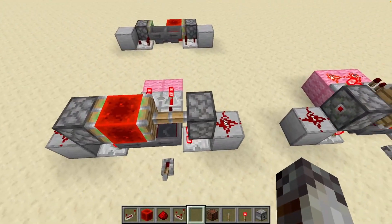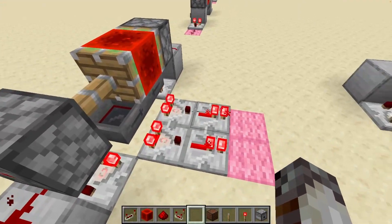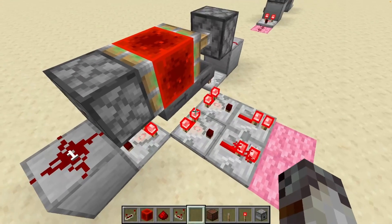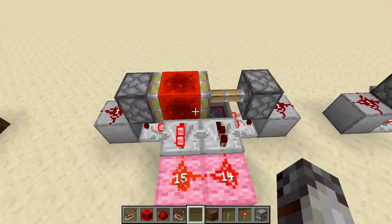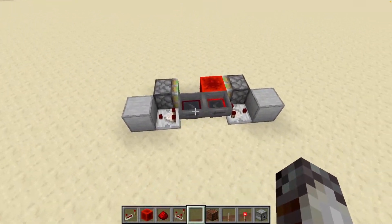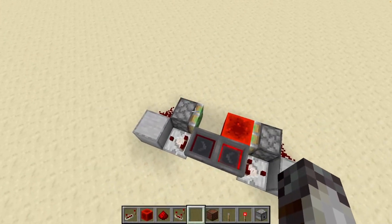You might be wondering how to take an output from the Etho hopper clock. There are generally two ways. First, you can use a comparator on one or both of the hoppers that will deactivate temporarily when all of the items are out of the system. But the more popular way is to take two repeater outputs from both of the redstone block positions — because when it switches, both of the repeaters will be temporarily deactivated, allowing you to take an output from that. Also, this is the Etho hopper clock's flat variant, where the pistons are to the side of the hoppers instead of on top of them.